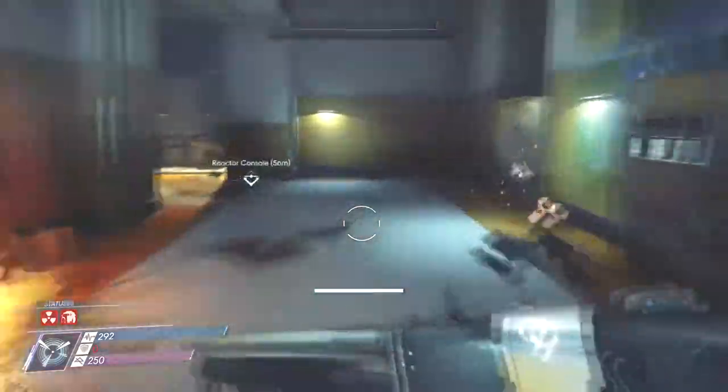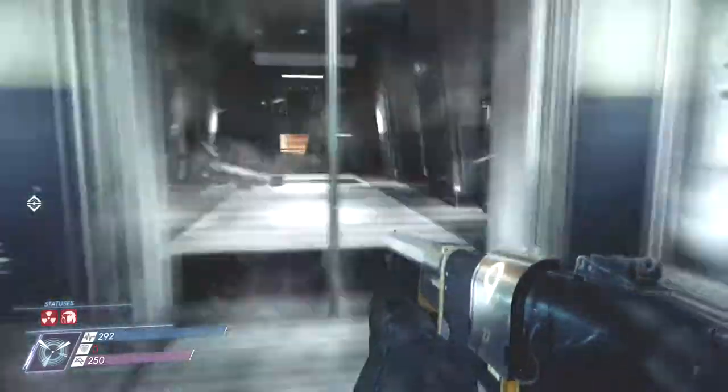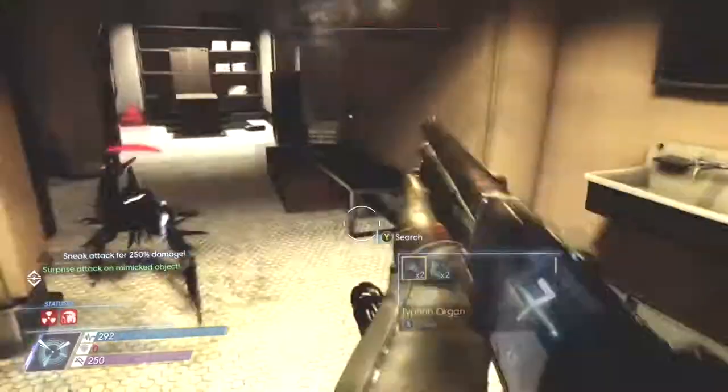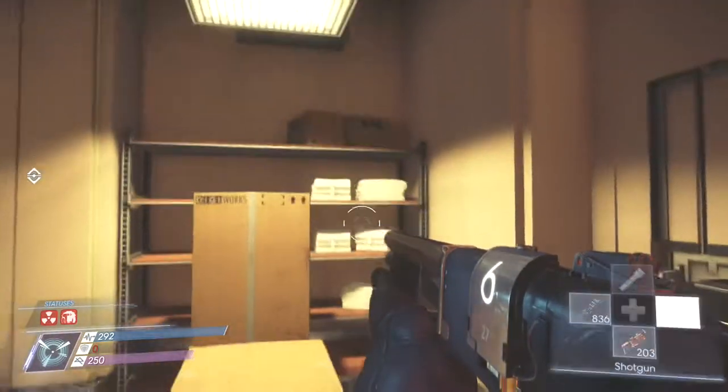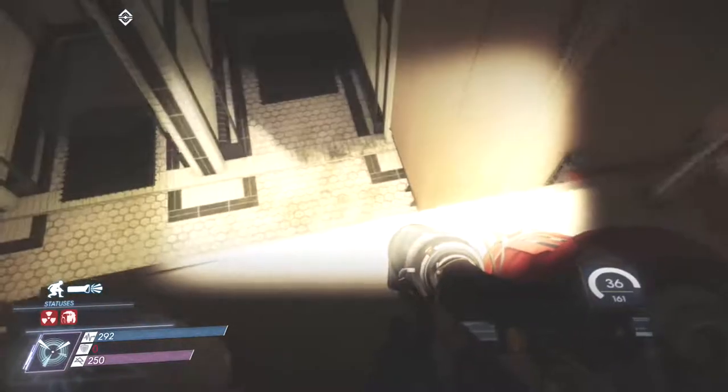First, you're going to want to start at the entrance of Talos Lobby One. Make your way as I do — enter these double doors, make your way to the locker room. You're going to want to get on top of that lamp right there. Shoot your glue gun so you get some height, jump on top, now center yourself.